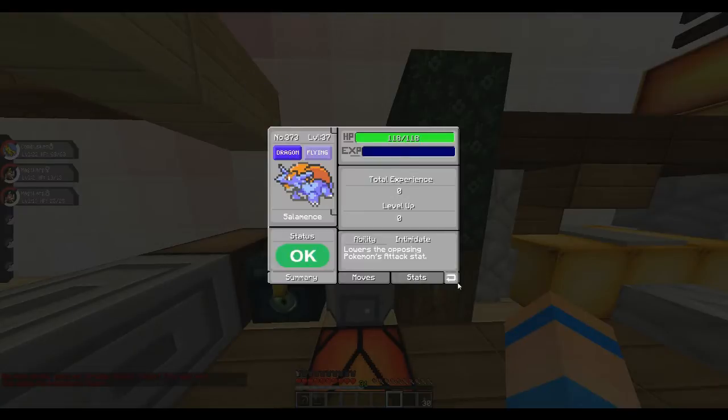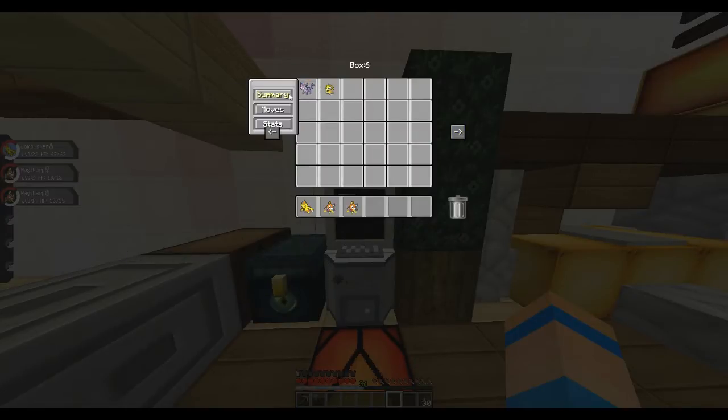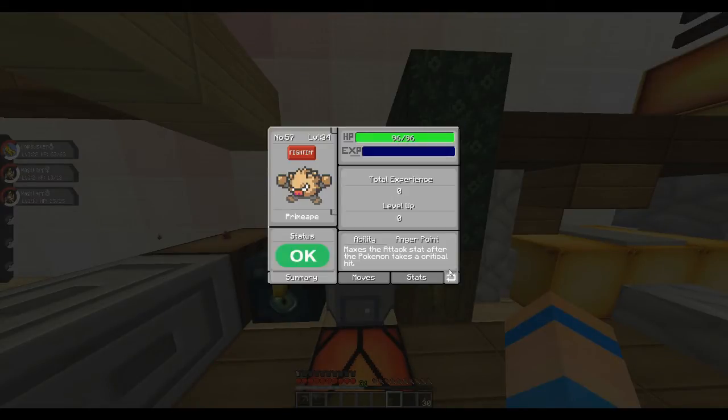Here's the dragon types. I got a Salamence from a wonder trade which is pretty cool, level 37. This is the psychic box - got an Espeon. If I got an Umbreon out of a wonder trade that would be the best ever. There's the electric type box and the normal type or fighting type box.